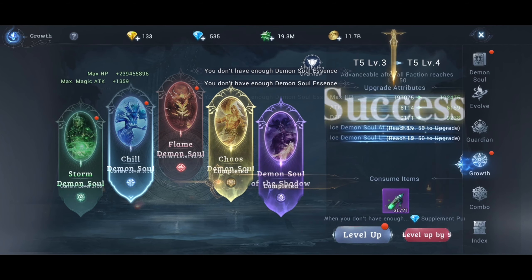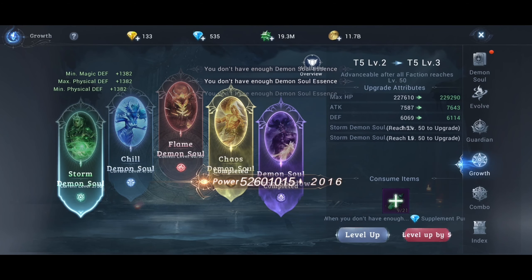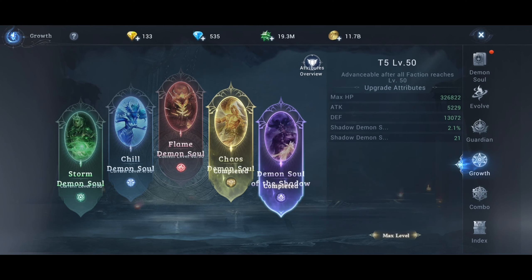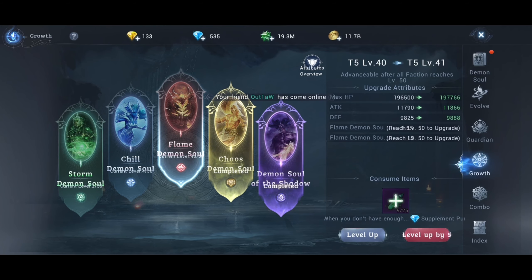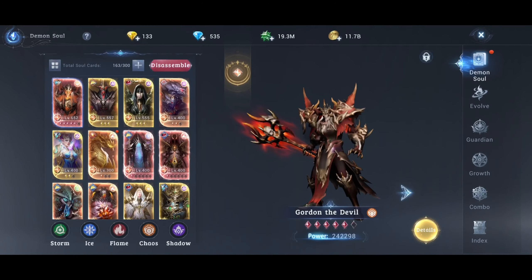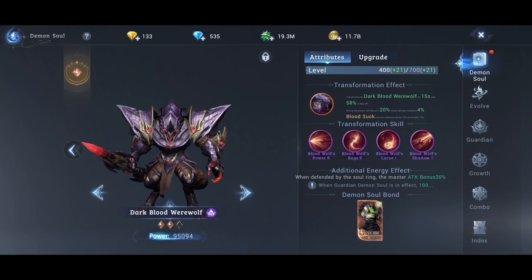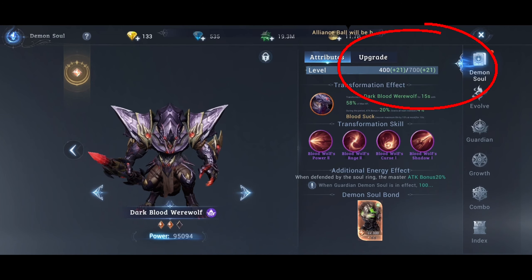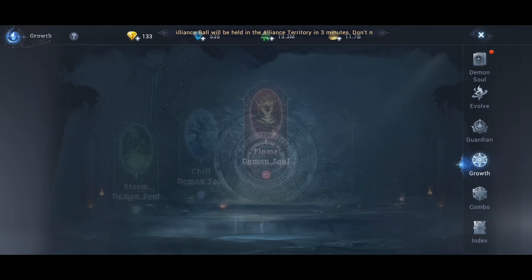Then you upgrade the rest. When you have all maxed out, you will need specific materials, but you can get them very easily. Then just upgrade and rinse and repeat. If you go to a Demon's Soul's info, you can see at the top that I have passively plus 21 levels. If you upgrade more, you will have more passive levels, which upgrades your Demon's Souls.